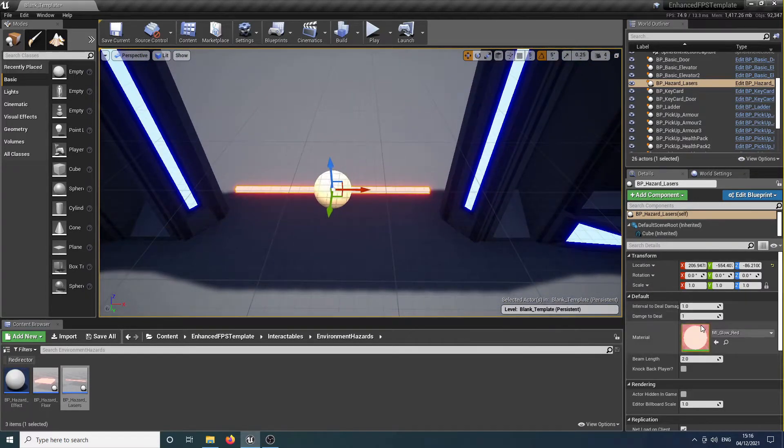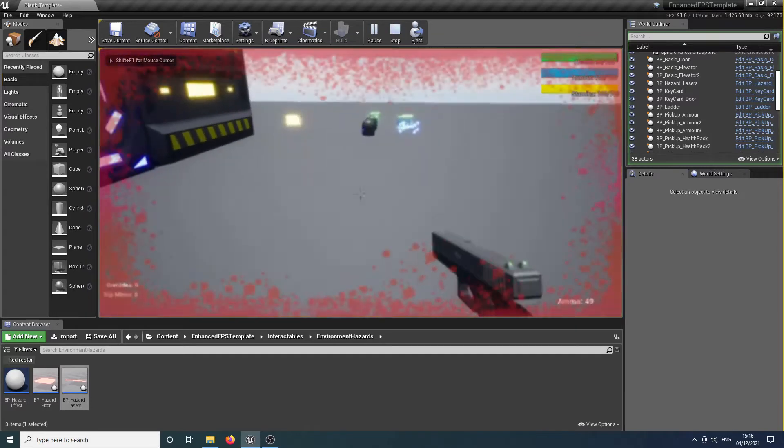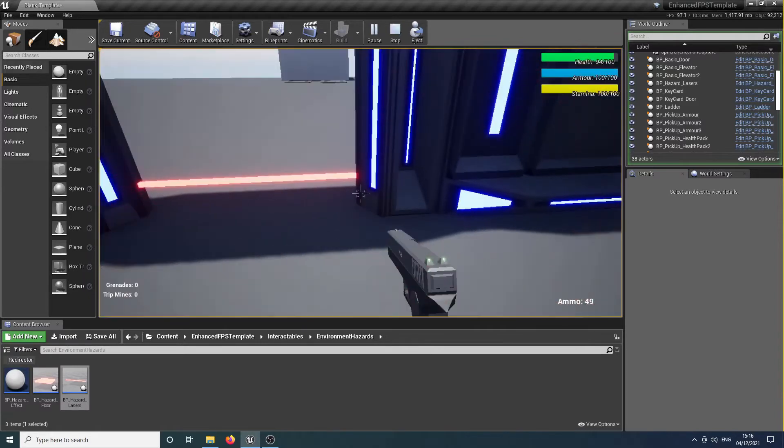The beam length is the most obvious one, so that controls how long the beam is without scaling the actor itself. We've got some other options — the interval to deal damage at. This is how often we're going to deal damage to the player. If we just leave it at one for now, it will deal damage once every second. So if we stand in it, it'll deal damage once every second.